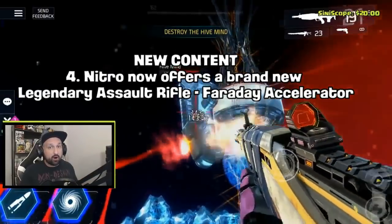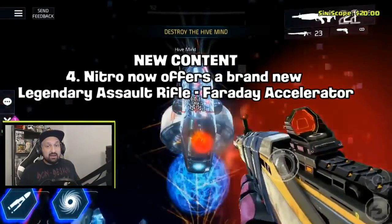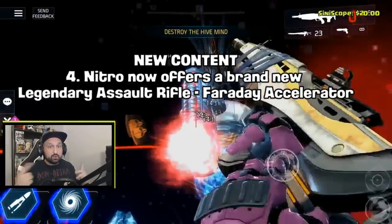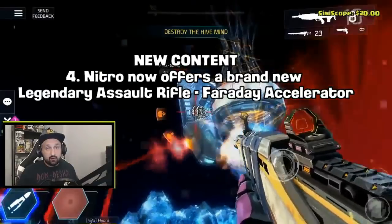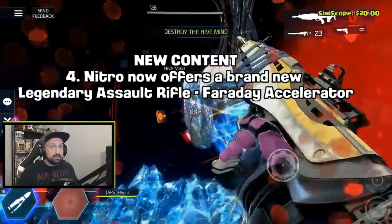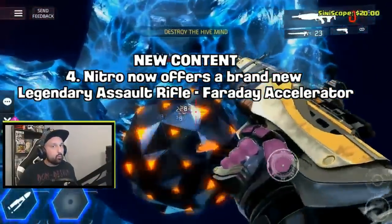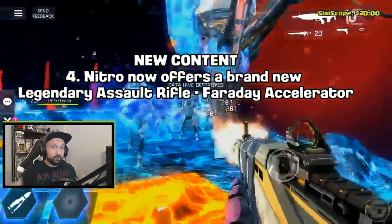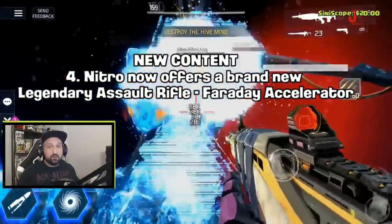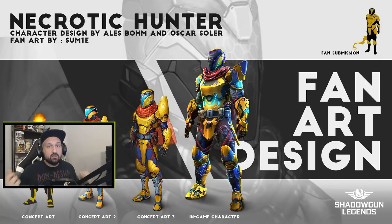One more legendary weapon: the Nitro shop will get a new legendary AR called the Faraday Accelerator. I asked what happens to the Liberator when the new AR arrives — the answer is they will rotate weapons later when more become available at Nitro. So for now we should not lose the Liberator when the Accelerator comes, and if it leaves it won't be gone forever — there will be rotations.